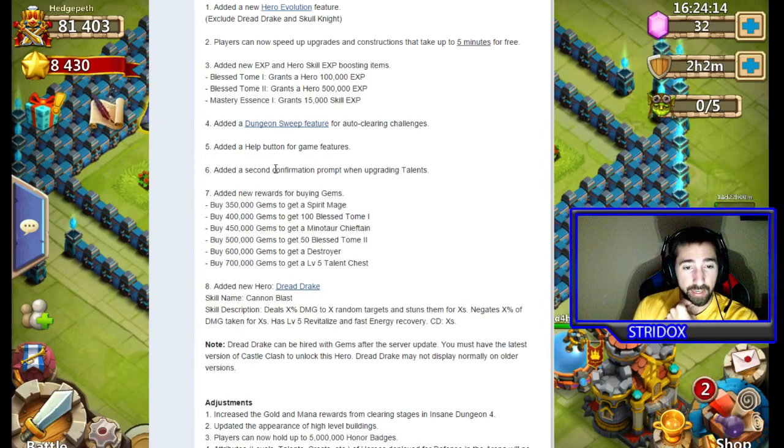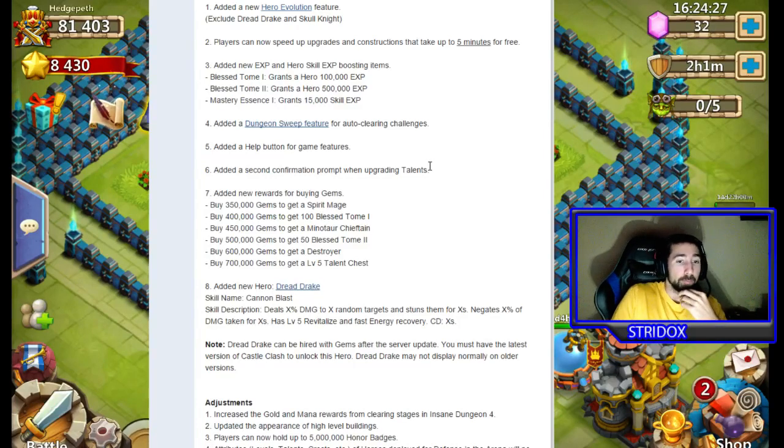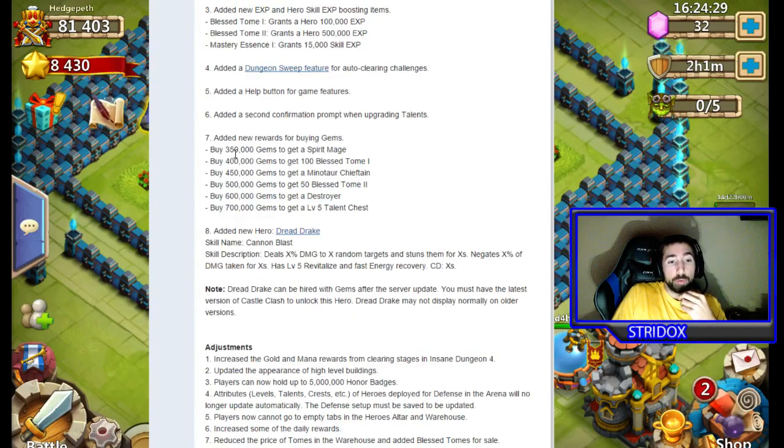They also added a Help button. They added a second confirmation prompt when upgrading talents — it'll ask if you're sure, then double-sure. They added new rewards, including 350,000 gems and the Spirit Mage, so on and so forth.